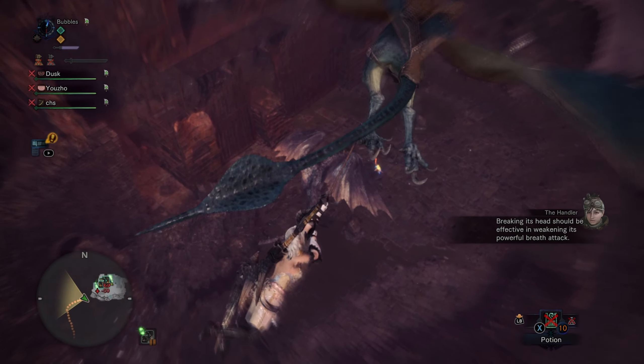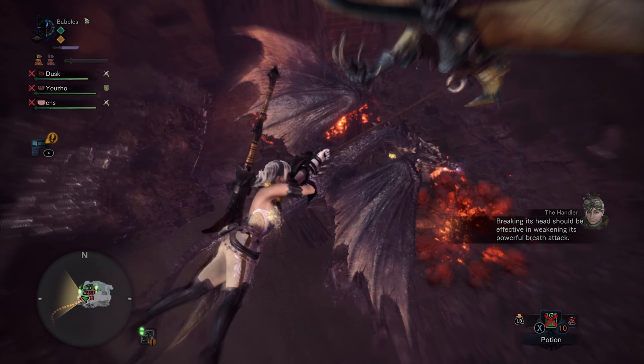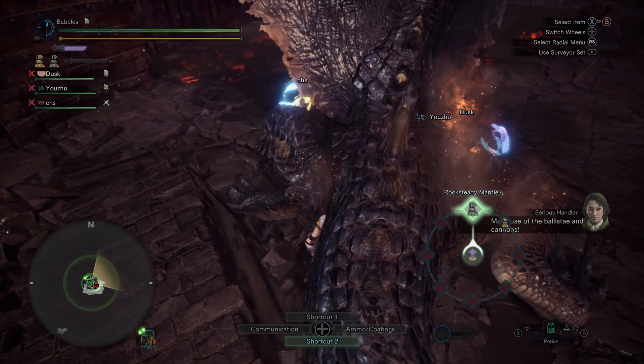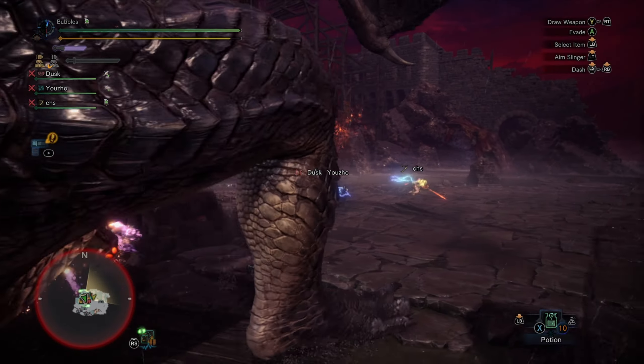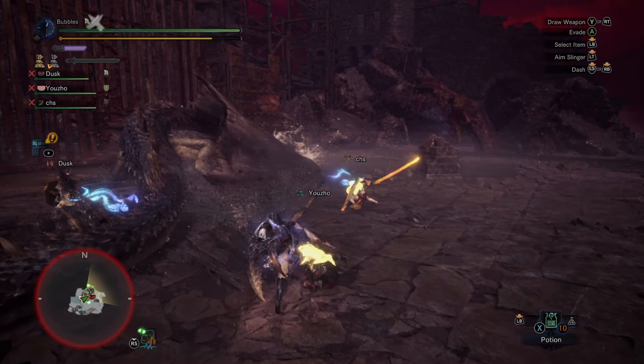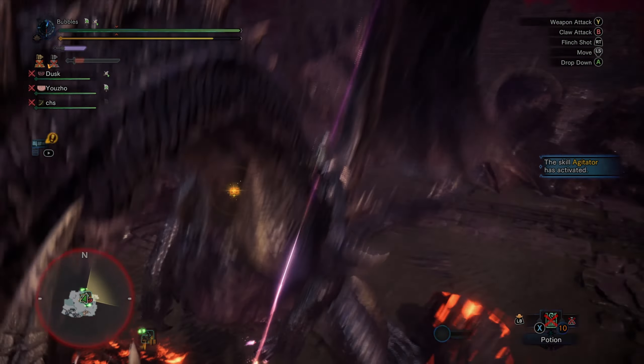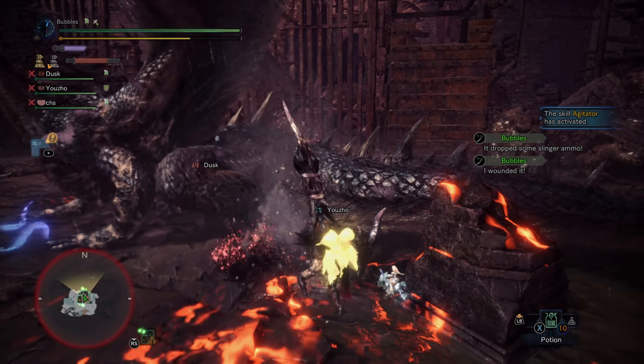Get the chest weakened and then the face — because we do have a Greatsword. Oh no, we don't. Okay, I guess me and the Longsword are doing the head damage then. But we definitely want the chest weakened as well so that everyone can constantly do damage, like when he's standing up — we want other people to be able to actually do stuff.